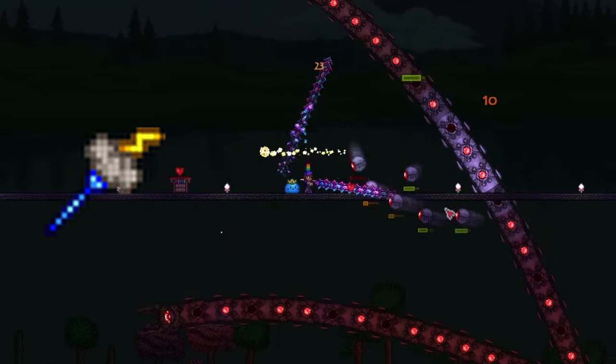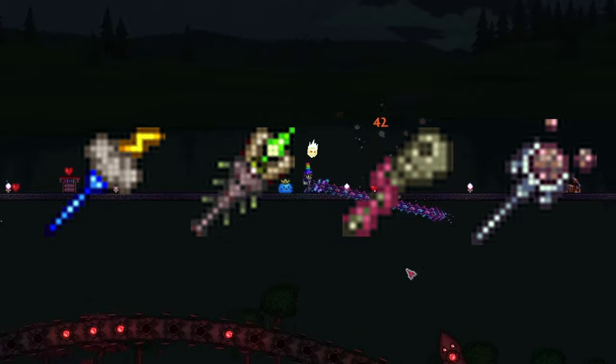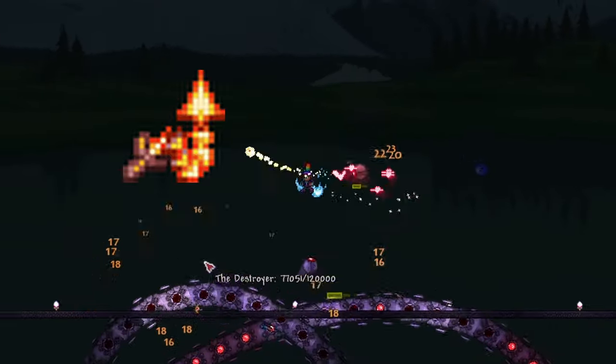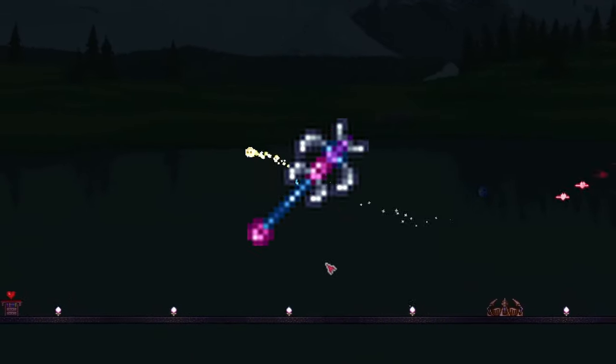Other great magic weapons are the Nimbus Rod, Clinger Staff, and Life Drain. The Meteor Staff will also shred the Destroyer, however it's notoriously known to drain mana at a crazy high rate. For summoners, the Firecracker and Cool Whip are the best. The Pirate Staff, Sanguine Staff, and Blade Staff are also some of the best summons to use.